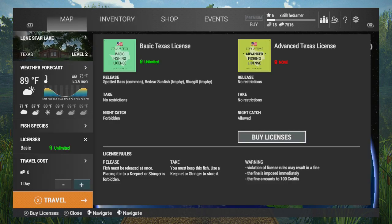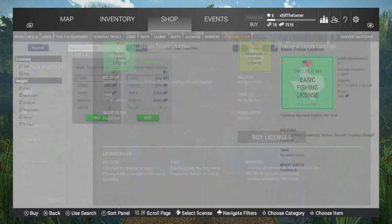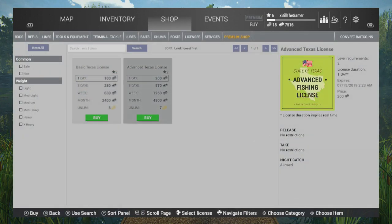So if we now head over and buy ourselves the advanced Texas license, we're going to just buy it for a day because it costs 200 bucks and I don't know how often I'm going to be fishing here — I do want to try other locations.